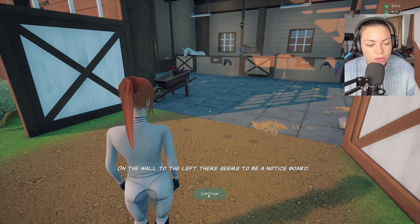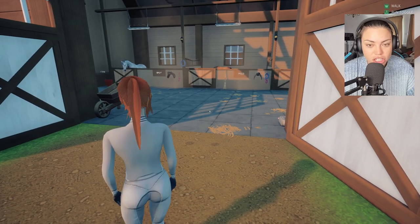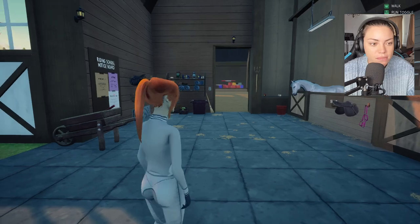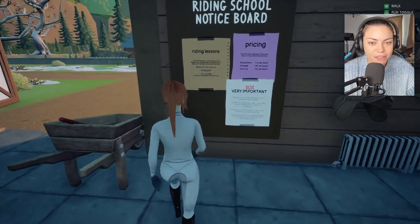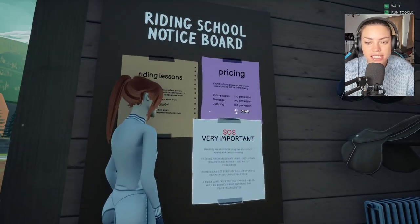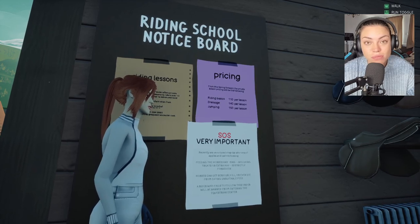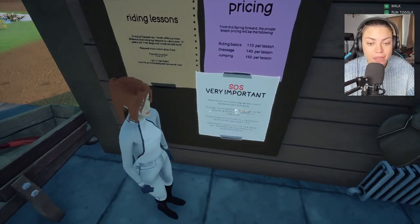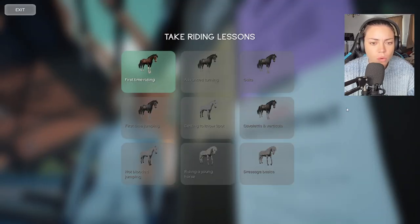On the wall to the left, there seems to be a notice board. Better read the lesson flyer for more information. I have a feeling I'm going to be terrible at this. Hello, my friend. Pricing — 110 pound a lesson. You know what, that is roughly the price of it now in the UK, especially in the southwest where I am.